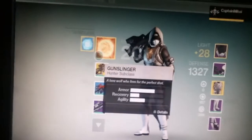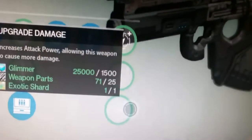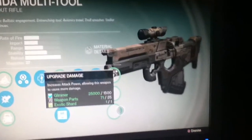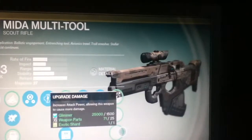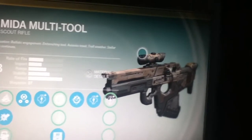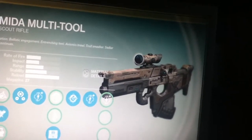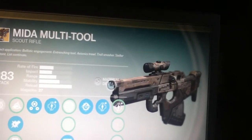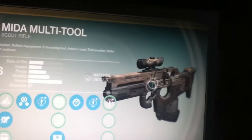And if you go to the weapon, you can see you need one exotic shard. It's a little bit harder to upgrade your exotic weapons and armor, which is quite sad. But we can get resources even faster with the bounties, so that's pretty cool.